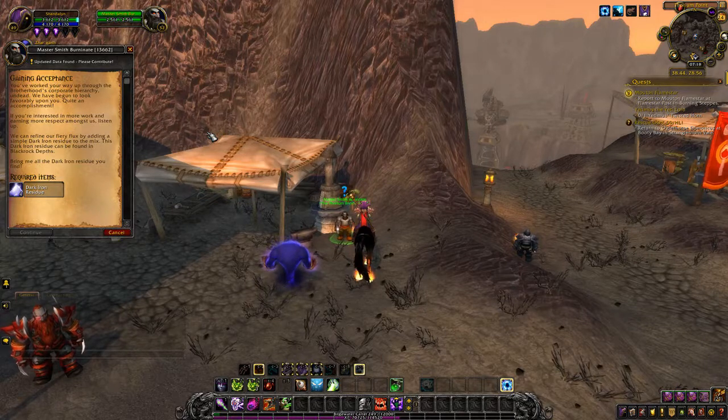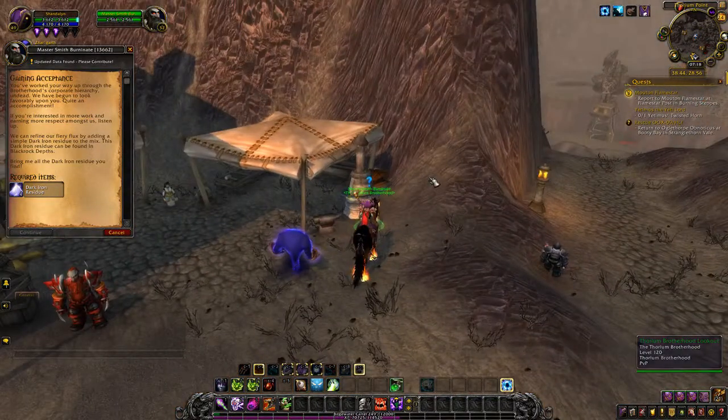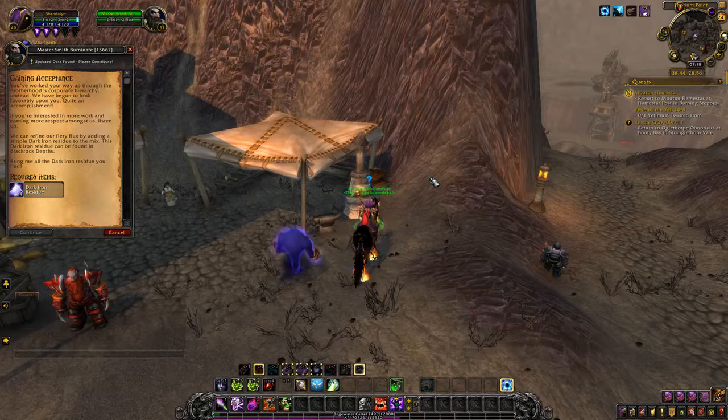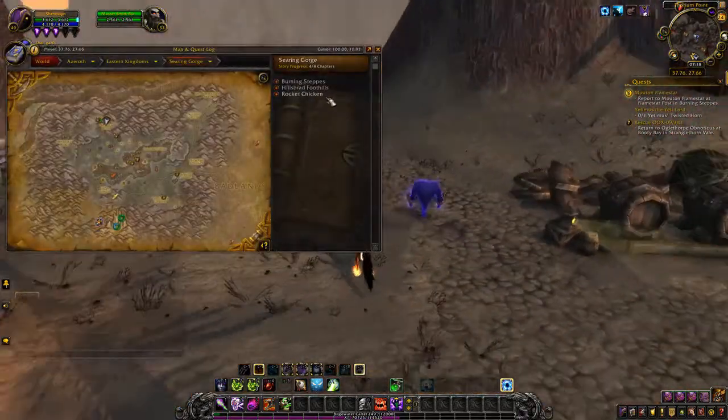Anyway, dark iron scraps - you used to take them to the Argent Dawn, to a particular guy there. Back in pre-Cata he'd accept them, but since Cata changed so much he doesn't anymore. This is also a ramp - I don't think it used to be. You've worked your way up through the Brotherhood's corporate hierarchy; the undead are going to look favorably upon you. If you're interested in more work, we can refine our fiery flux by adding dark iron residue. The dark iron residue can be found in Blackrock Depths - bring me all you find. So yeah, run the depths, get residue, and you can turn it in for rep or auction it.